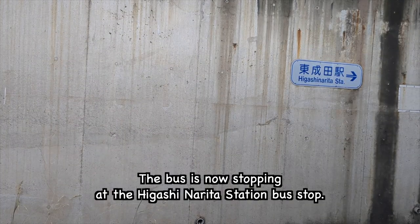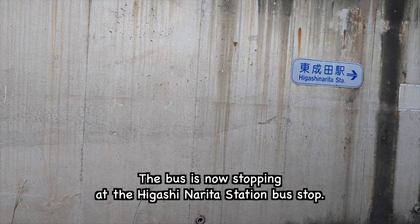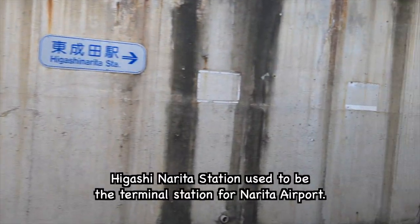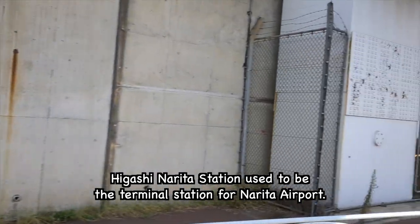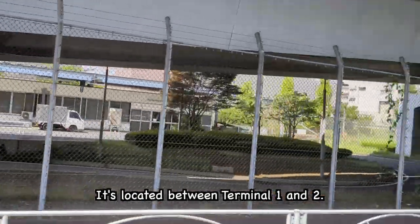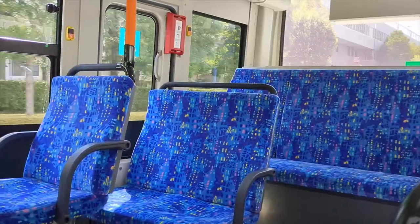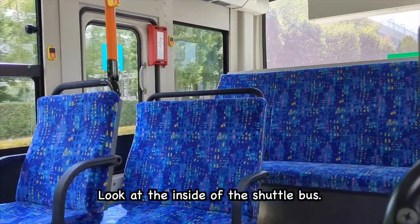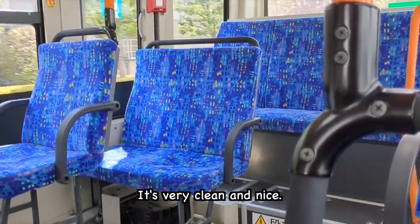The bus is now stopping at the Higashi Narita Station bus stop. Higashi Narita Station used to be the terminal station for Narita Airport. It's located between Terminal 1 and 2. Look at the inside of the shuttle bus — it's very clean and nice.